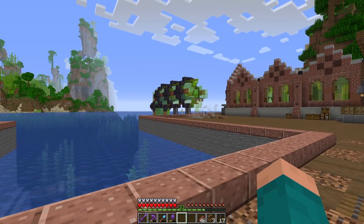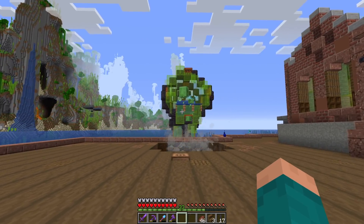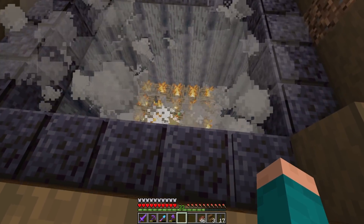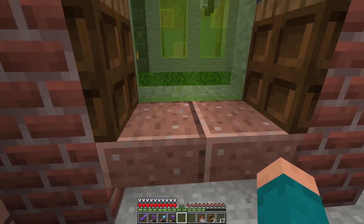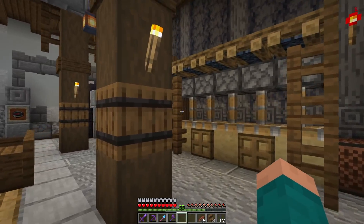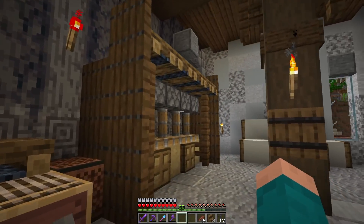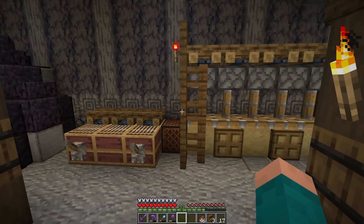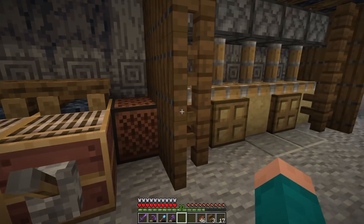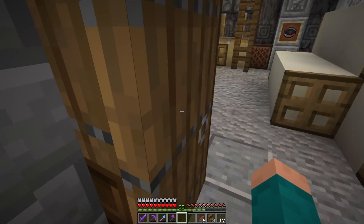We've dug out most of the triple slime chunk — two or three more layers to go to max it out. Slimes constantly come flying out of this pipe. We collect all the drops down in a pit of campfires. This building is a sugarcane farm, which we run often to get paper for trading with our librarian villagers. The interior is decorated to look like a warehouse factory — the sugarcane somehow gets cooked, stretched out, and smashed into rolls of paper ready to go.